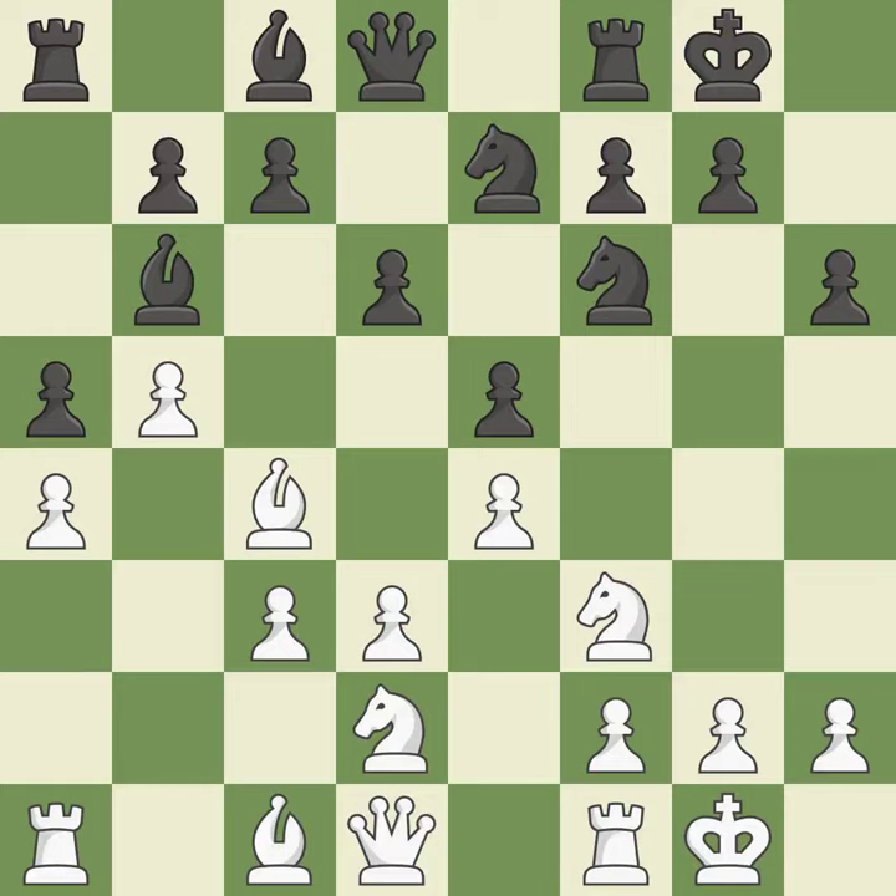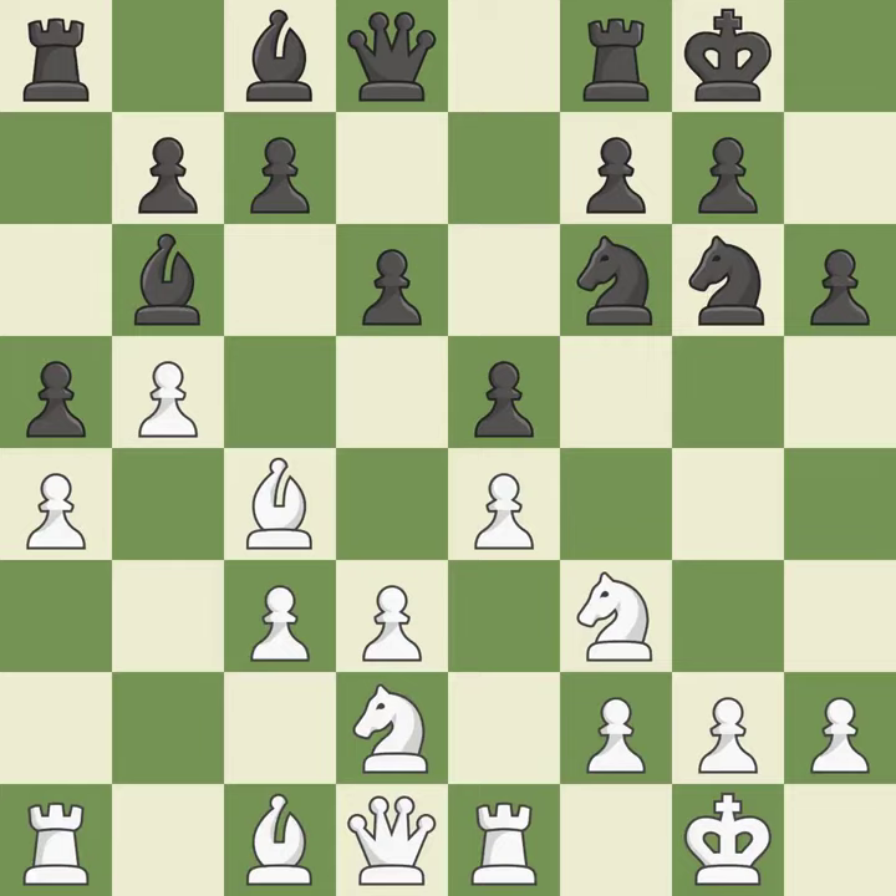Castling to the same side of the board as the opponent avoids some of the attacking associated with opposite-side castling. As a result, the bishop may now control more squares because it is in a better position.